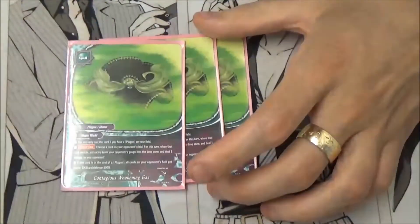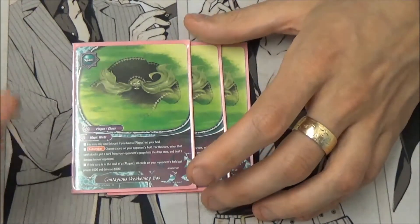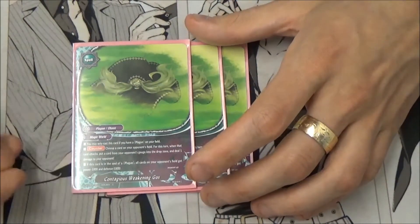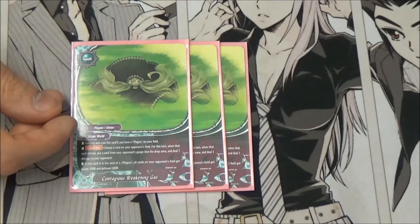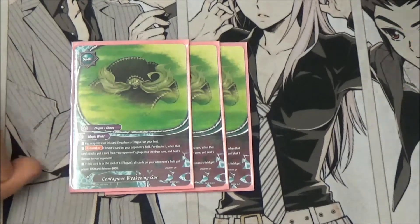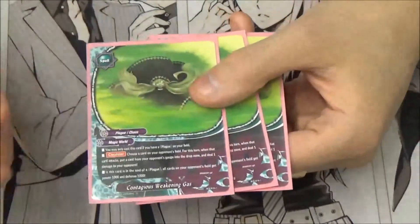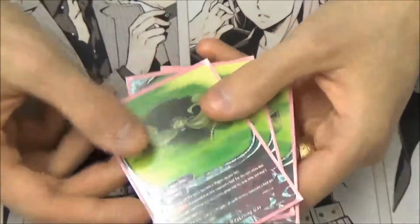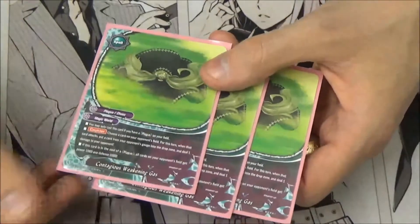3 Contagious Weakening Gas — this card is silly and really good. It's a plague spell. Only cast it if you have a plague item in your field — counter, choose a card in your opponent's field. For this turn, when it attacks, you open your opponent's gate and deal 1. But you mostly use it for its last effect: if this card is in the soul of a plague, all cards in your opponent's field get minus 1k, minus 1k. Not named, not worded — so if you have 3 of these in the soul, that's minus 3k across all opponent's cards, which is really powerful.